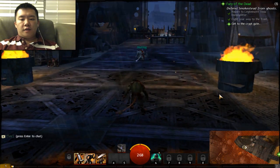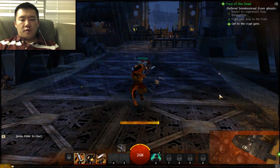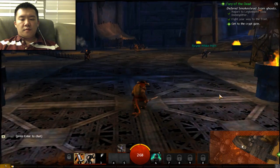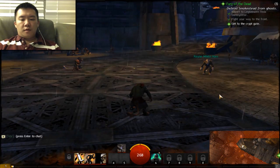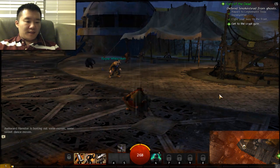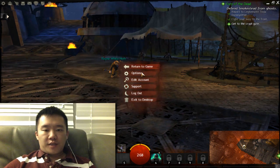Let me check out some buttons here. Let's see — let's attack, jump. I don't want to enter combat yet. Perhaps dance? I'm boosting, I have to move. Let's see what the frames per second is.